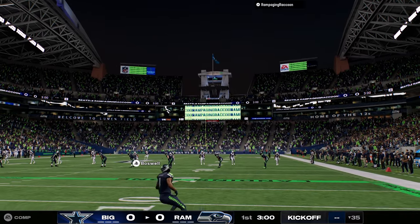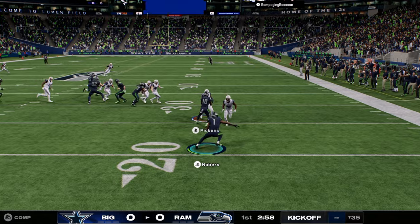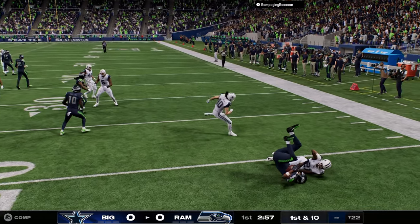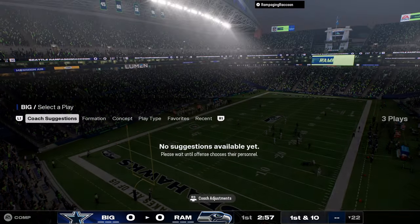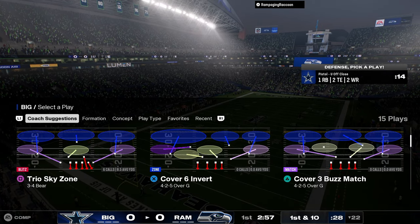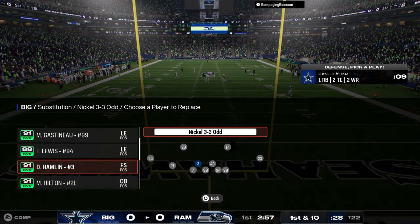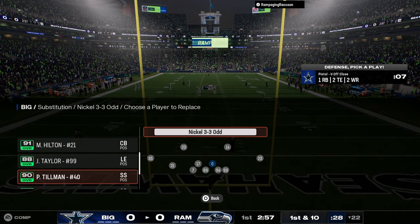In this video we're going to be breaking down 3-3-5 odd in a little bit of a gameplay format, testing out some of the defense, just kind of seeing how it does in a game. I think this defense could be really, really good. So we're going to go auto flip off, auto limit on base, option defense on conservative, and we're going to go to CB1 inside package.